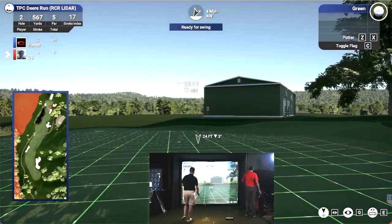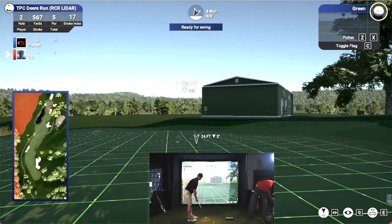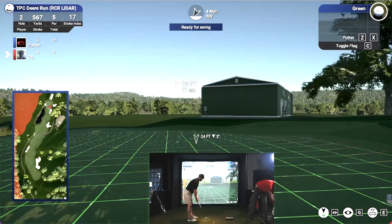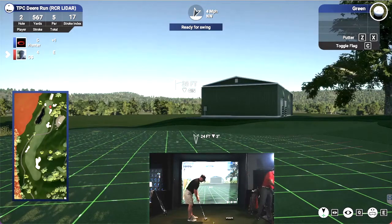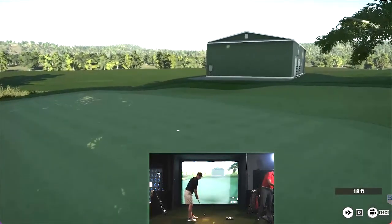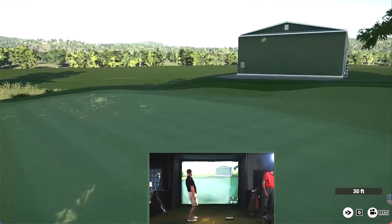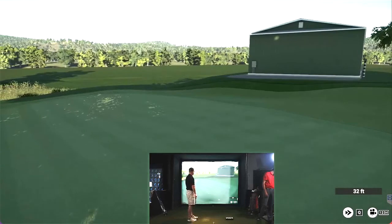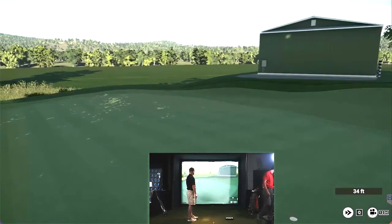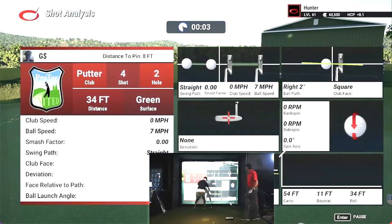I actually have a cheat sheet. We'll bust it out here in a second. So we've got 28 feet downhill, four inches. She's going to be quick and it's going to break a lot. Light rough: 7%. Heavy rough: 14%. Fairway bunkers: 7%. Close bunkers: 40%. Man, that thing just rolled out.